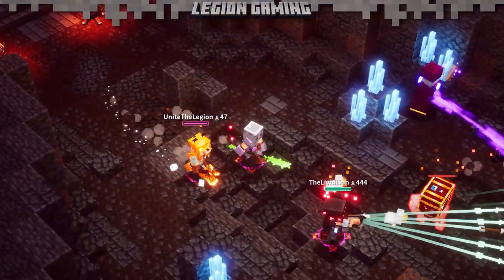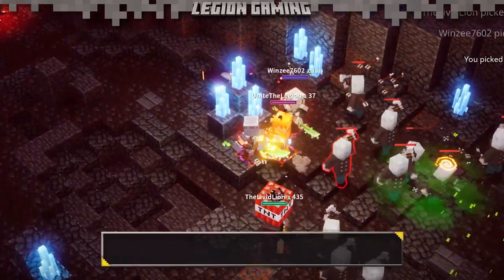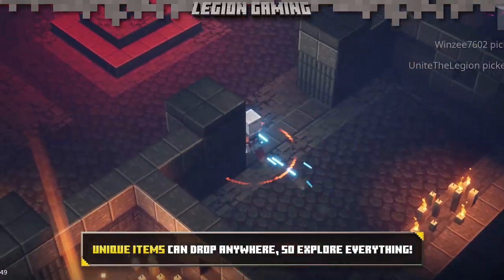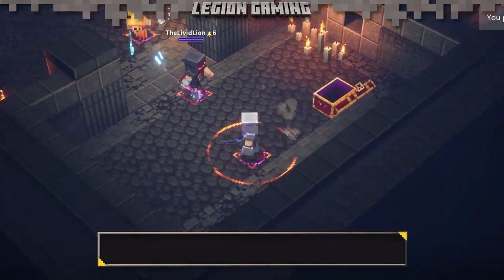We unlocked the Hawk Brand from the blacksmith at camp, but like all unique items in the game, it's very possible that you can find a unique at any point. Killing monsters and finding chests all have a chance to drop a unique item, so explore every nook and cranny if you want to discover these supercharged items.